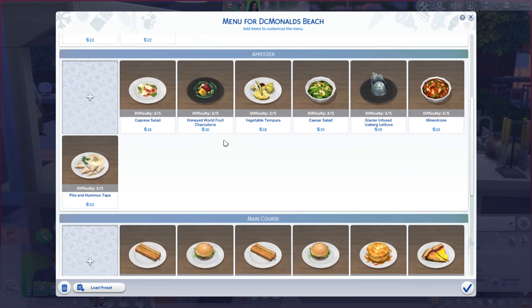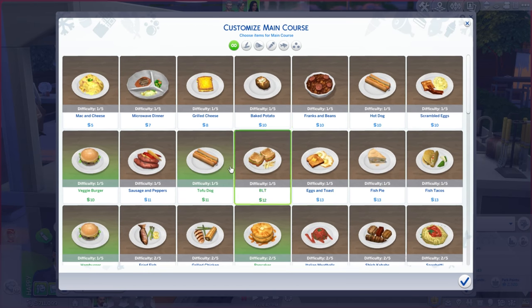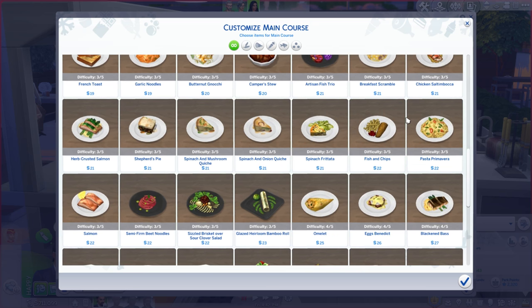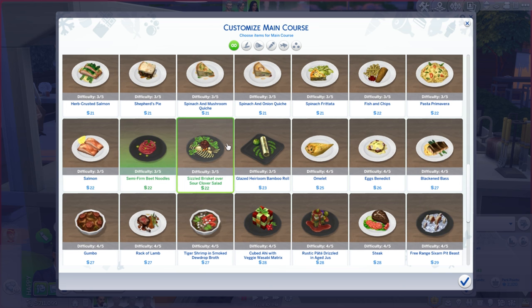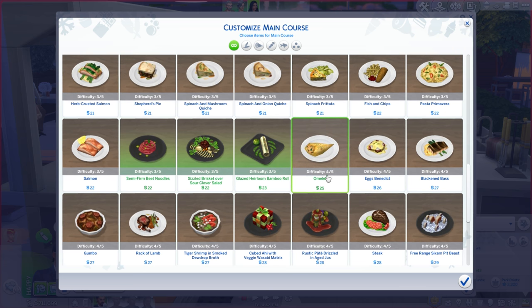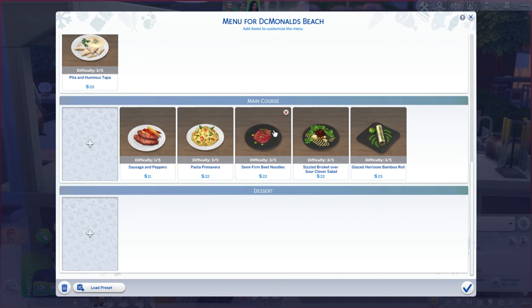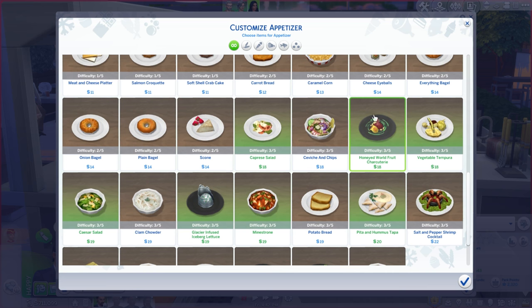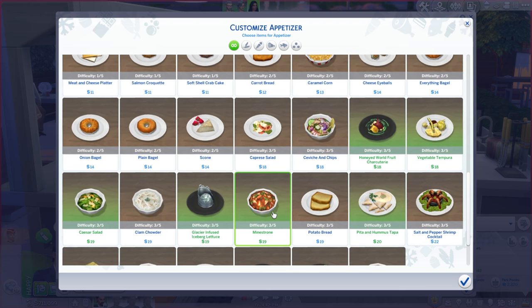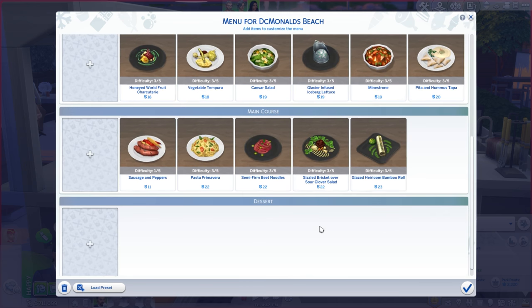Oh wait, that was just appetizers? Okay, let's get rid of all this crappy food — no thank you. Beach noodles, yes; clover salad; sizzled brisket — let's say it's a vegan brisket; a bamboo roll, yes please. We can't really have eggs, so no omelette. Maybe we'll do a pasta primavera. Let's change the appetizers to just a few of the more expensive ones because we'd rather people buy more expensive mains.